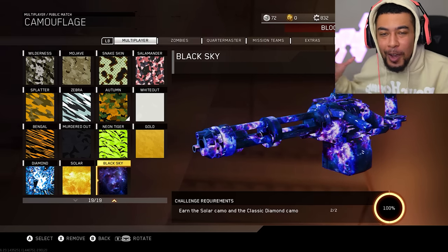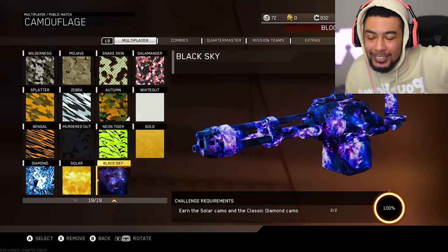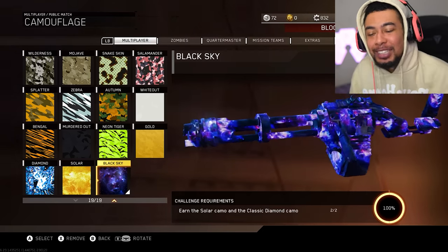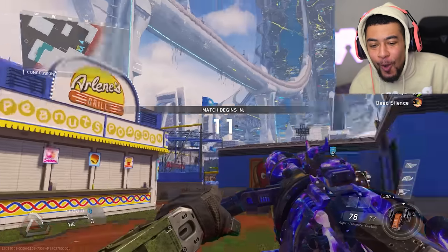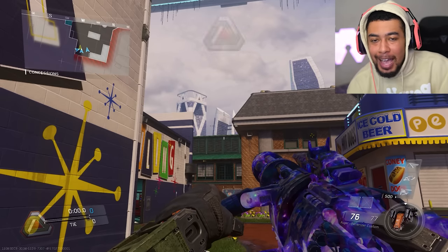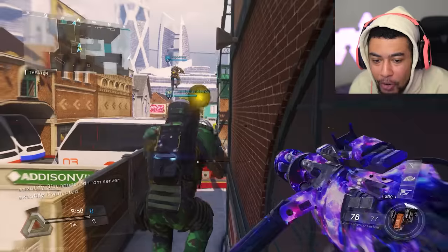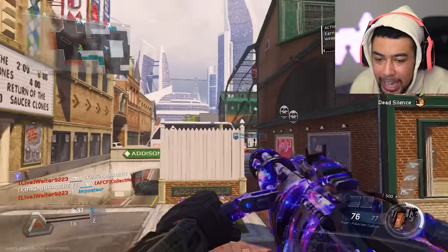I love doing this series — it's really fun to have an objective when hopping on these past titles. I've got some future ideas to give me incentive to hop back on past games too. Let's make sure we've got Black Sky on right here and hop into a game. Look at it — Black Sky! This will go down for me as one of the best mastery camos ever in Call of Duty. It looks so good, it moves pretty fast too, and it just looks so nice especially in certain lighting.